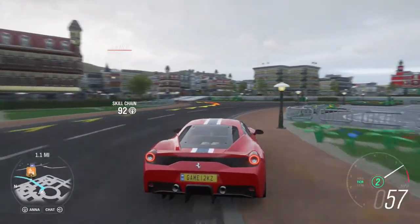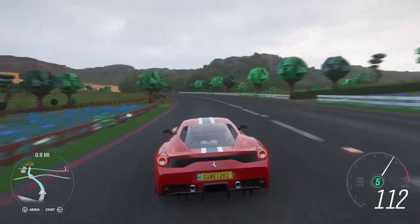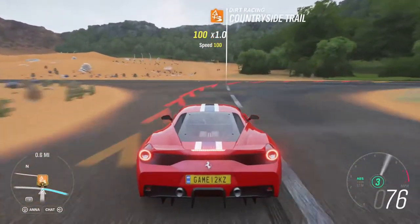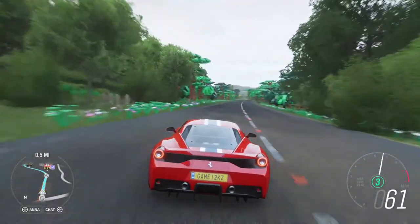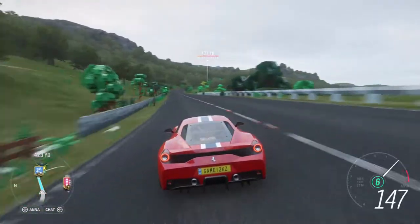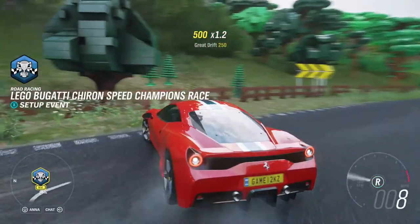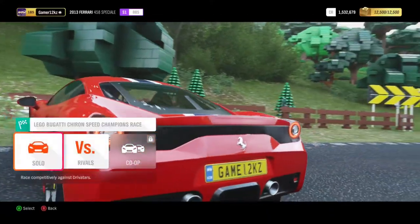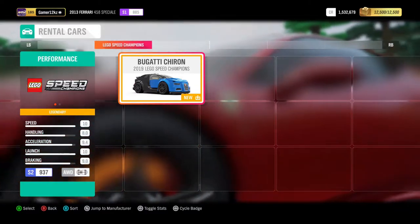Hey there guys, what's up and welcome back to another episode of Forza Horizon 4. Now, you guys might be confused why we are still in the LEGO Speed Champions map. You might be like, wait, I thought you already finished it. Well, it was such a coincidence right when I was thinking of making my next video, this challenge comes up. So if we win this race, we will officially retrieve a LEGO version of the Bugatti Chiron. Without further ado, let's begin.